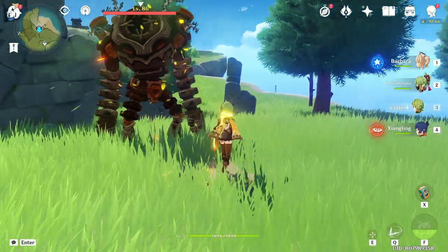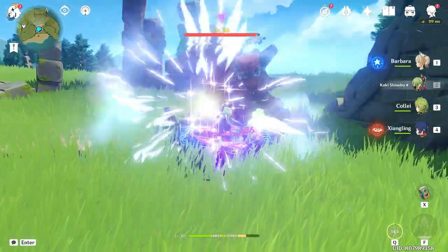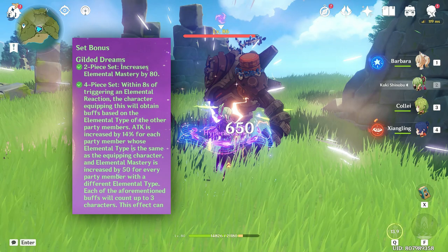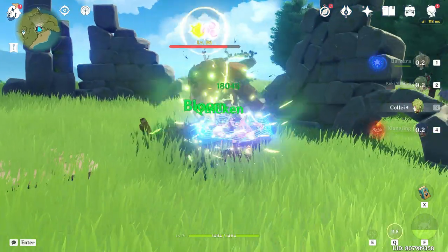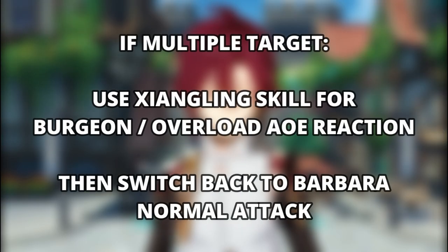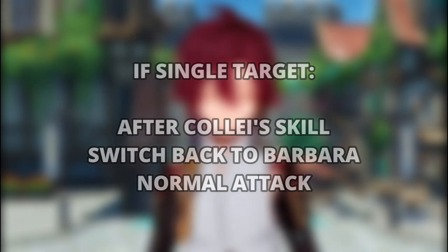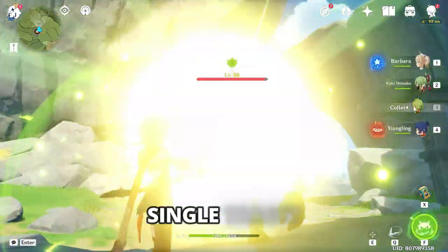So how do you play with this team? It's actually quite simple. Use Barbara's elemental skill to apply Hydro, and Kukishinobu's skill to trigger Electro-Charged and the 4-piece Gilded Dreams effect. Use Kolei's skill to apply Dendro. Then, depending on the situation — if there are multiple targets, use Xiangling's skill for Burgeon and Overload, then switch back to Barbara. If there's only a single enemy, switch back to Barbara after Kolei's skill. Here is the demonstration for single target.